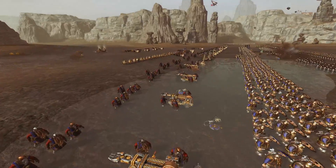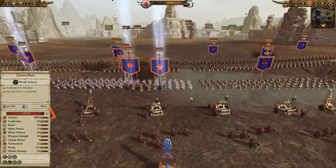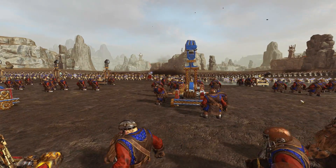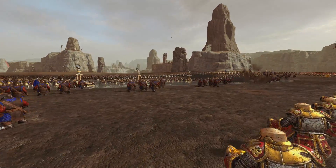Lots of grudge throwers, and then one of them is going to be the regiment of renown — the Goblobba — which also has additional morale penalties against our troops. So they're going to have a lot to debuff our guys as we push forward. That's where we're being a little bit cautious, trying to bombard the enemy from afar.